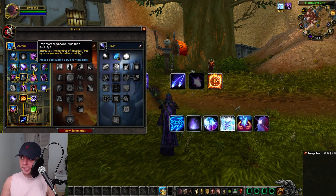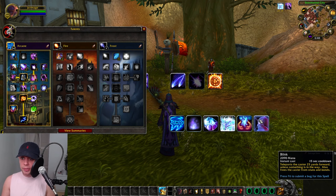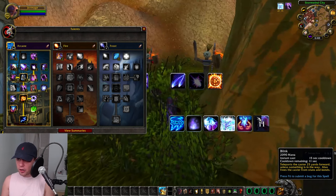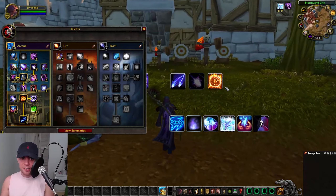Two out of two into Improved Arcane Missiles, increasing the number of missiles fired by two. And Improved Blink, increasing your speed by 30% for 3 seconds after using Blink. We can use Blink to teleport the caster forward, and for a few seconds after we have improved movement speed — that really helps with mobility in some fights.